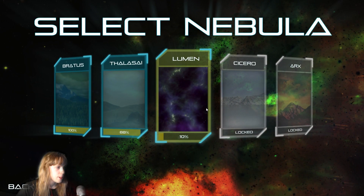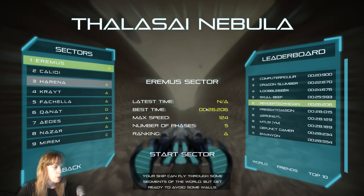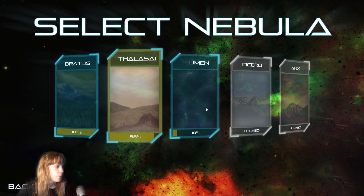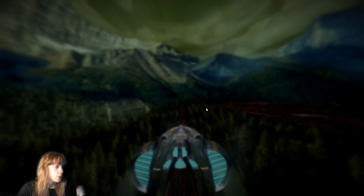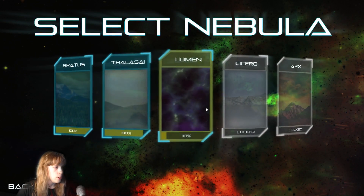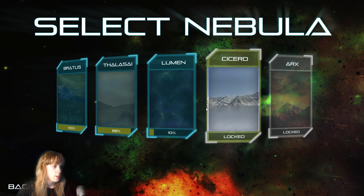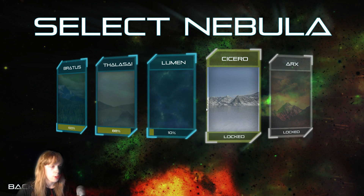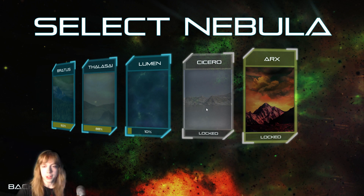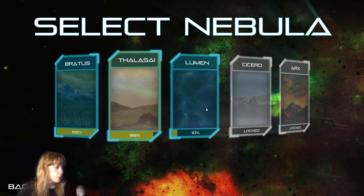You've got five different nebulas, all with their own different themes. You've got this one — Felicia — which is desert themed. Then you've got Bratis, which is sort of forest themed. Then there's Lumen, which is space themed. Sekiro, which I haven't unlocked, appears to be snow themed. And the last level, which I haven't unlocked either, seems to be a volcanic sort of level.